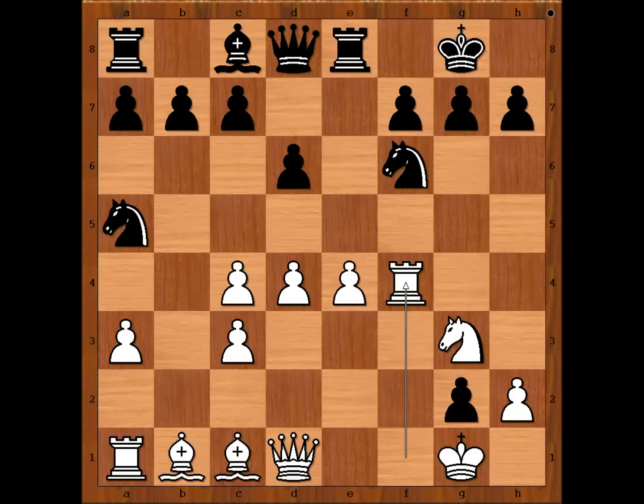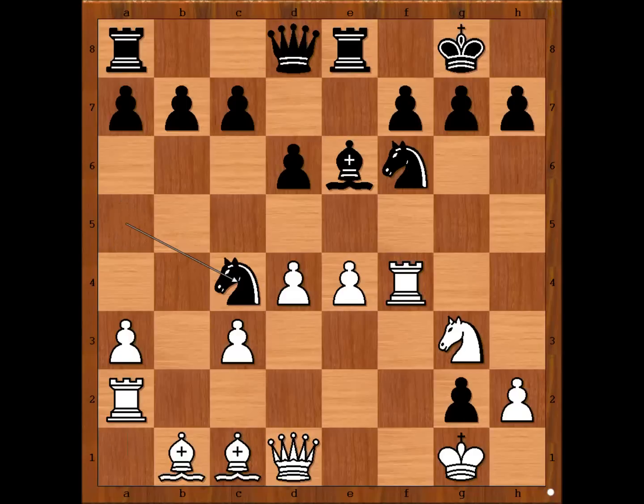Why rook to f4? White is intending rook to h4, attacking the pawn on h7. Bishop to e6 — black is two pawns up and not behind in development, even threatening to win one more pawn. The player with black pieces was quite pleased with his opening. Rook to a2, knight takes on c4 — black is now three pawns up.